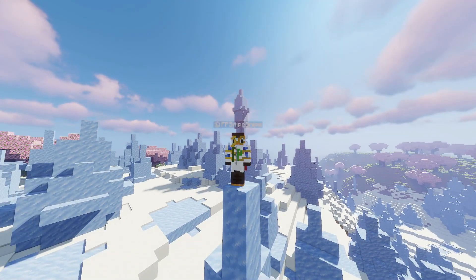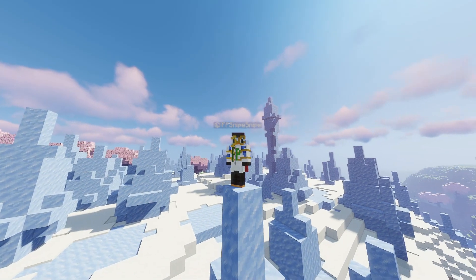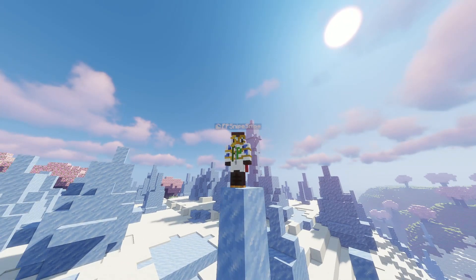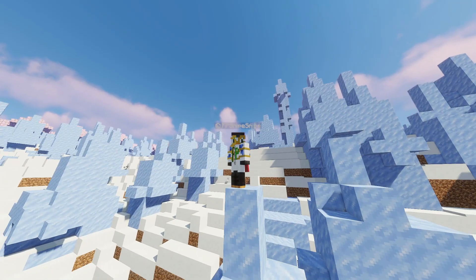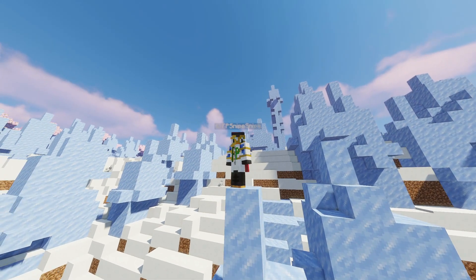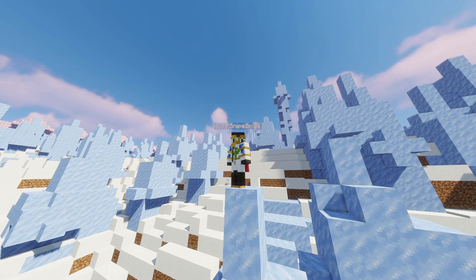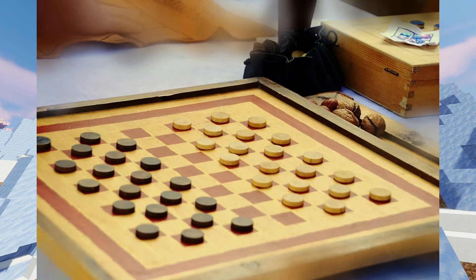A perfect move does not mean the move will make the player win their game — it will only help them. If a player is already in a losing Connect Four position, a perfect move won't help too much. Fun fact: the perfect move for Connect Four at the start of the game is for the first player to go in the middle spot, which guarantees a victory given they play perfectly. A weakly solved game is a game where some algorithm can provide perfect moves, but only from the starting position. The difference is that a strongly solved game can provide perfect moves from any position, not just the starting position. Checkers is an example of a weakly solved game.